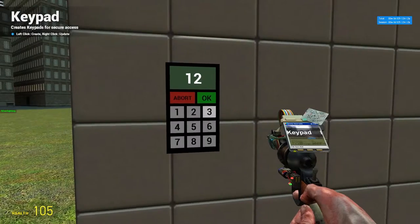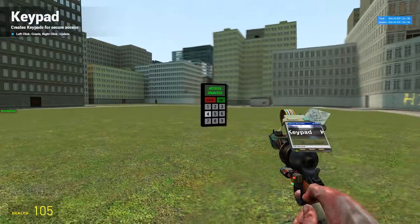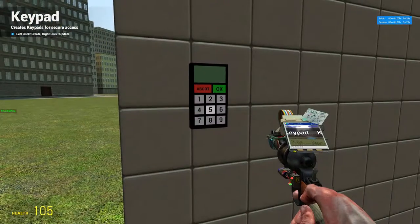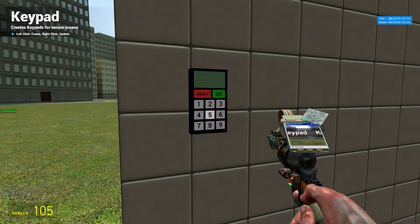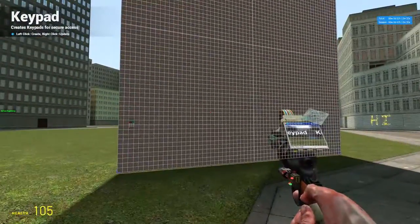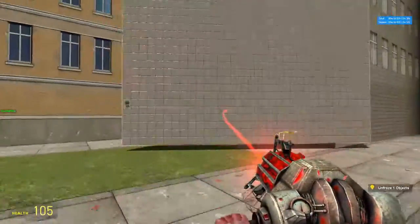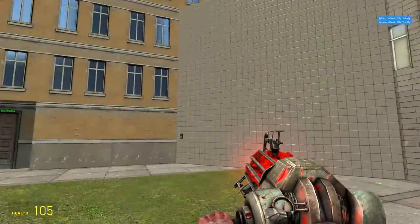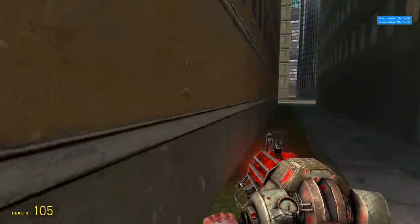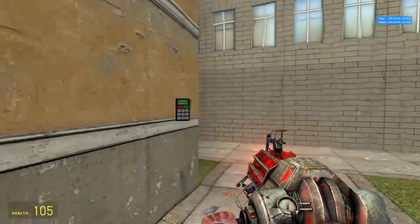If I enter 1, 2, 3, 4 and hit OK — bam, it works! It acts like a code in order to press that button. This is what RP servers mean when they talk about fading door setups — if this was on the entrance to a building or alleyway, you could go up to it, press 1-2-3-4, hit OK, and walk right in. That's what they mean by 'make sure you use a fading door.'